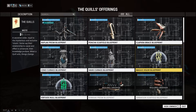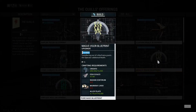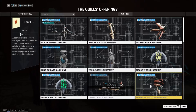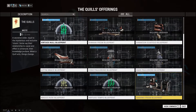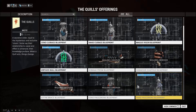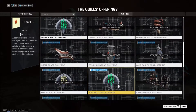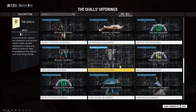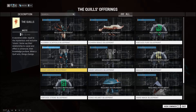Look at all this stuff — all new stuff you can get by getting all these shards, collecting them and giving them to Ankh. He will give you standing and with that standing you can buy all this stuff. It's a new way to start farming again. I don't like it — it's too much to do.